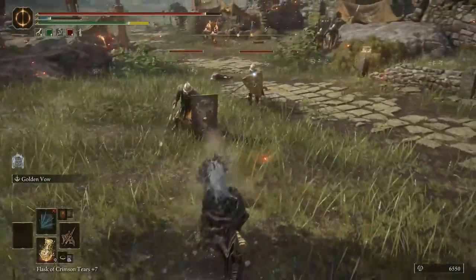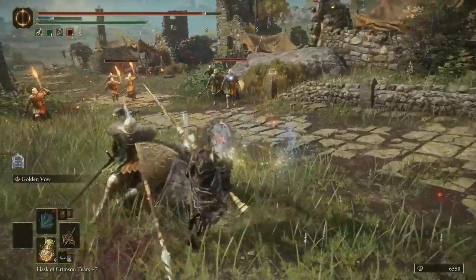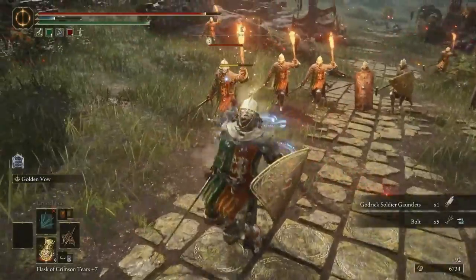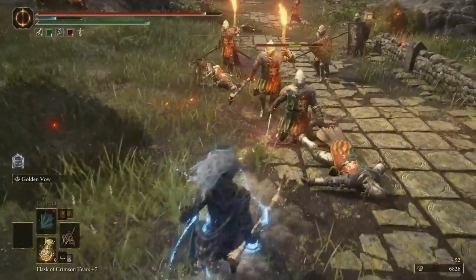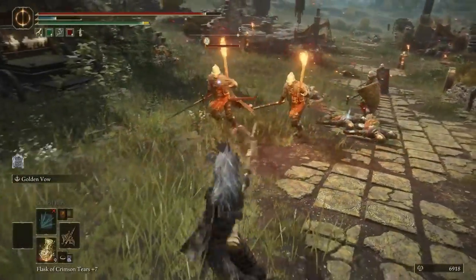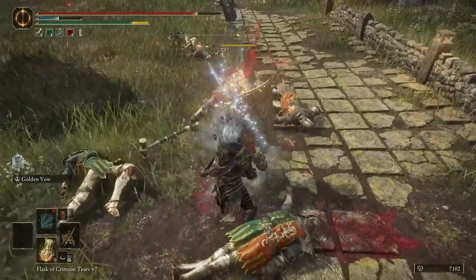This weapon scales primarily off of strength, so if you're using a strength type build this weapon is amazing for you. Secondary stats are dexterity and some faith. While you can by all means two-hand this weapon and do insane amounts of damage, if you want to play a little more cautiously, you are able to throw on a shield as a defensive option, because this weapon is rather slow.